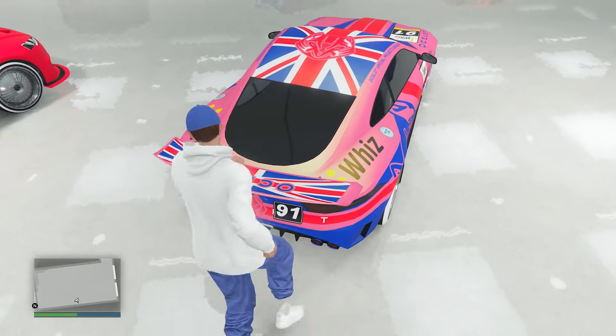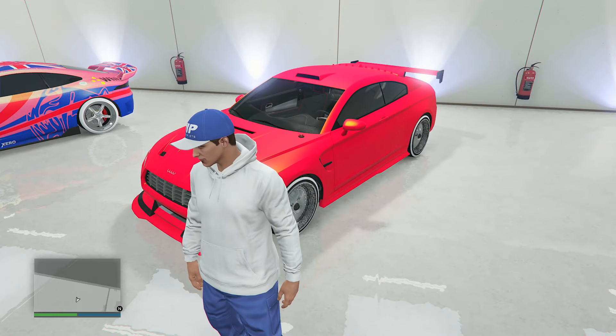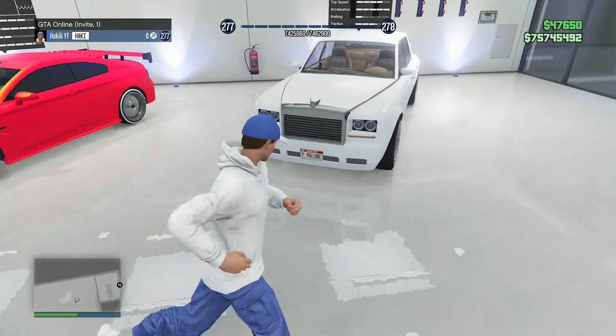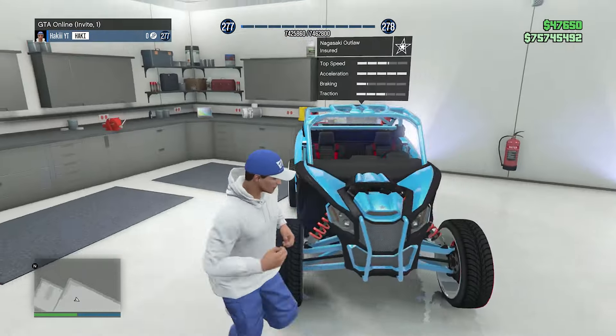The blue and white on the Jester. The Lynx with the UK livery — that's one of the coolest liveries in the game if you ask me. The 8F Drafter with a very clean looking paint job. I like the Benny's wheels that I put on it. A Post Malone design on the Super Diamond — it's got the P Malone on the Yankton plate. Just an all-white design.